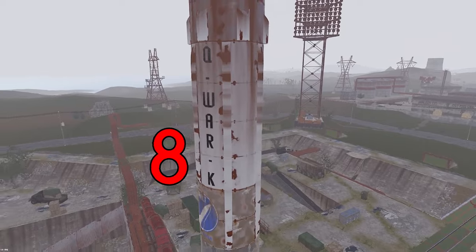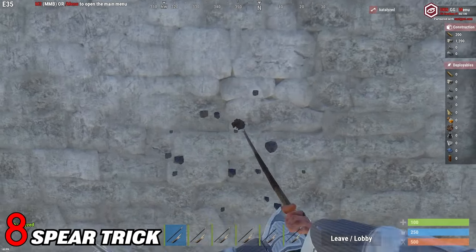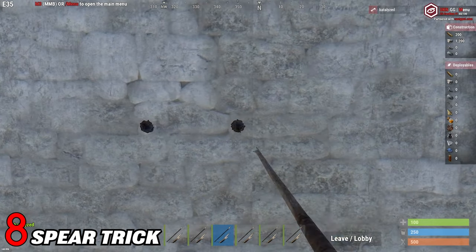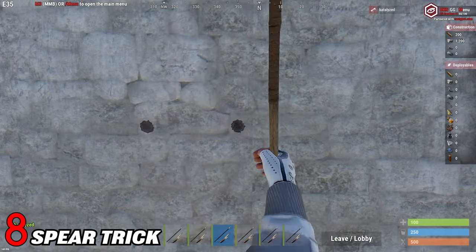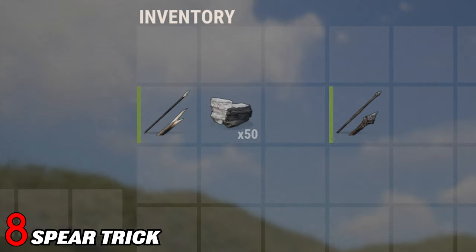The next trick is for eco raiders. If you think soft siding a wall with spears is annoying, you can make this go faster by quickly switching between two spears in your hotbar and it will hit just a little bit faster. Bonus tip: don't throw away the spears after you've broken them. With 50 stone and a broken wood spear you can craft a brand new stone spear to keep hitting that wall.